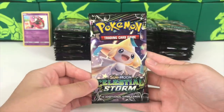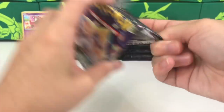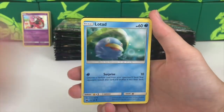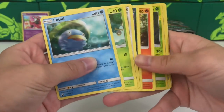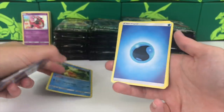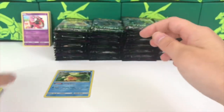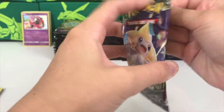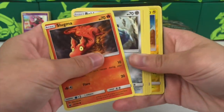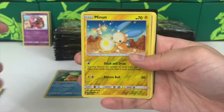These blister packs had two packs of Celestial Storm and one pack of Guardians Rising each. We had 22 blisters, so that means 44 Celestial Storm packs alone - over a booster box worth. This is definitely going to be a longer video. Oh, a Ludicolo holo! We're really excited.